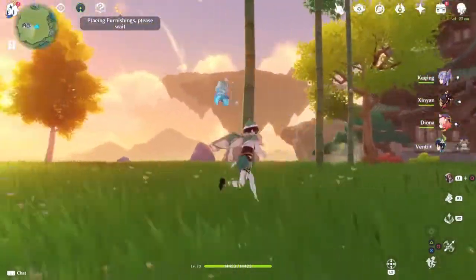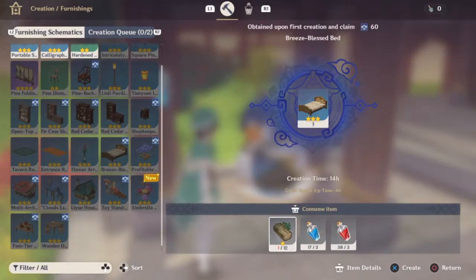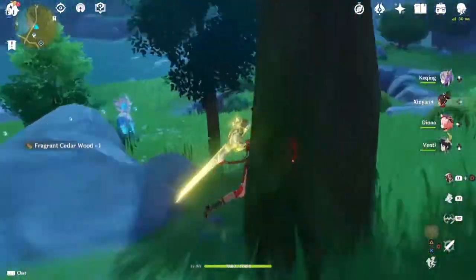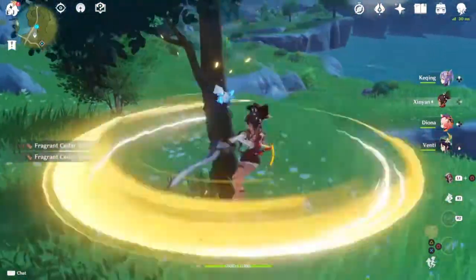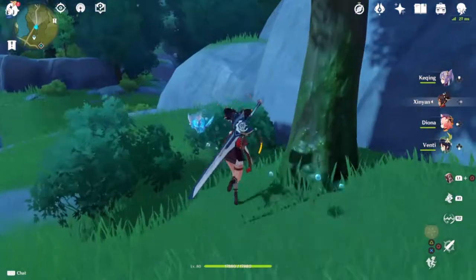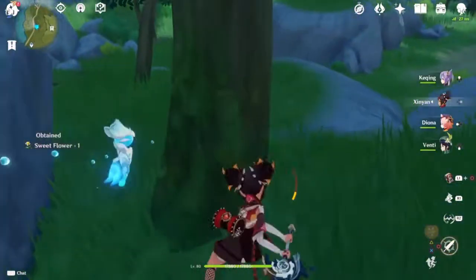I kind of hoped I'd be able to do more than just put rocks and trees around, but I guess you start small and work your way up. In order to place furniture I need to get Fragrant Cedarwood, so let's go chop down some trees. It won't let me actually chop them down — just whack them — but I probably get the same result. There's something satisfying about holding the attack button and swinging in a circle. It costs stamina, but it's just really satisfying going around whacking trees with Ningguang.